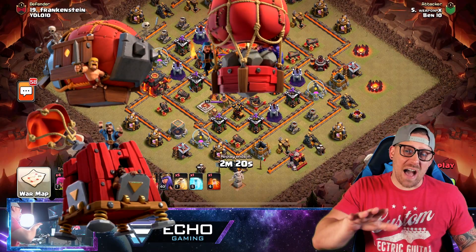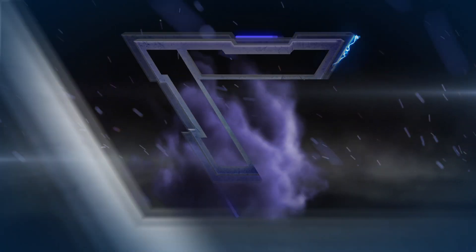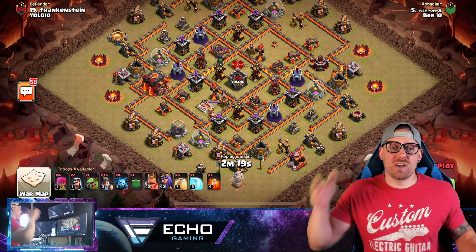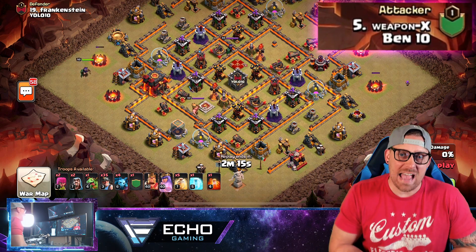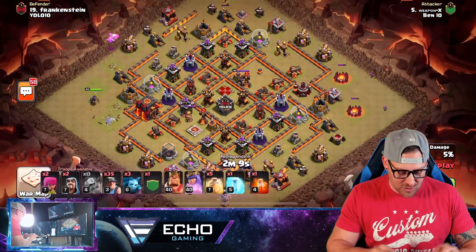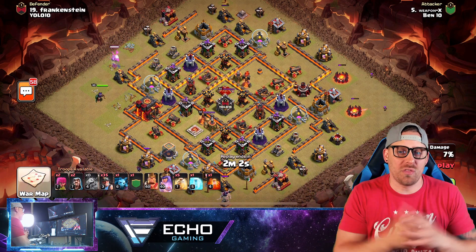Today I'm sharing five of the best attack strategies at Town Hall 10 that don't need Siege Machines. My name is Echo and we're back in Ben 10 for five more attack strategies that do not require Siege Machines to pull in three stars. Coming in first: the Mass Miner attack strategy. Town Hall 10 and Miners are just a beautiful thing.